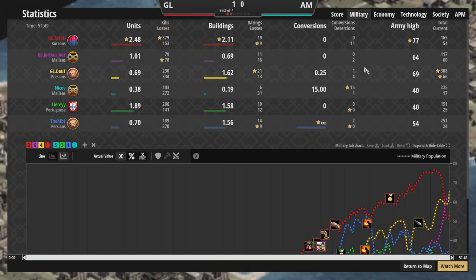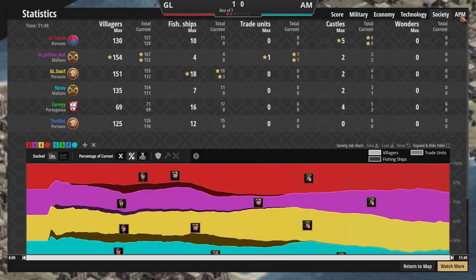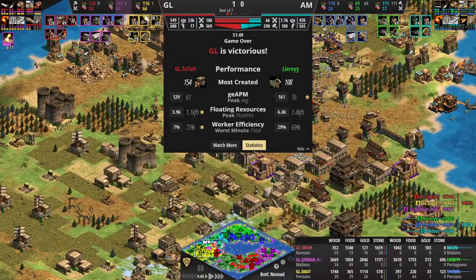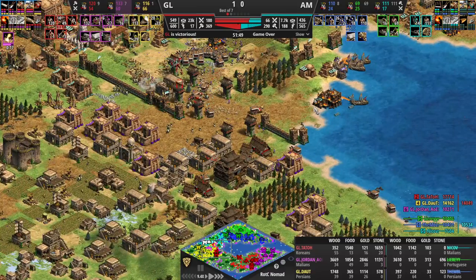They could have held — Leary and Nikov could have held together especially if Tato is super distracted by an MBL landing. There was a timing window for MBL to go into cavalier and land stables while Jordan was still weak, not even imperial age yet — you can rip the entire economy from Jordan and force Tato onto full defensive mode on the right side while your team is 2v1-ing Doubt. I really think Leary screwed over his team's chances of winning by allowing Tato to have a fish boom.